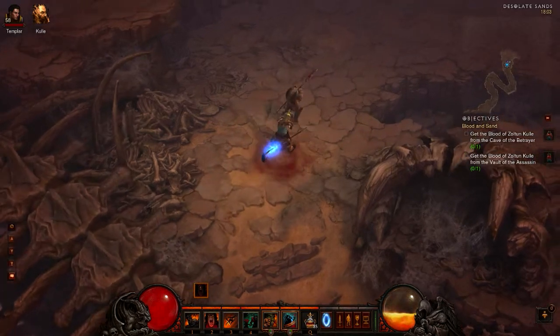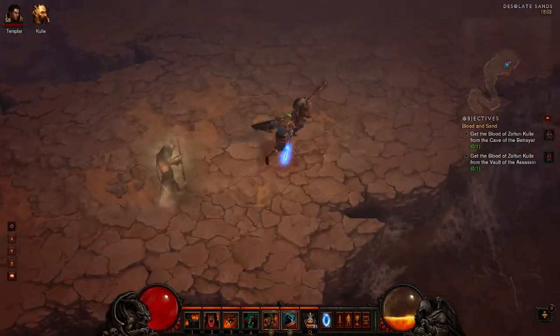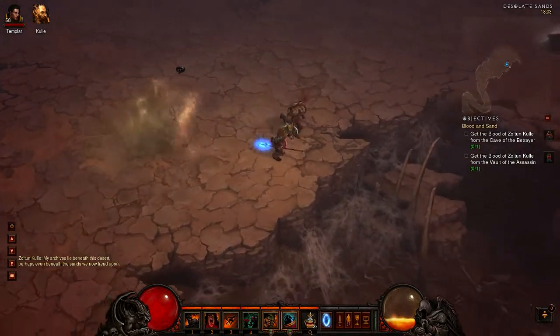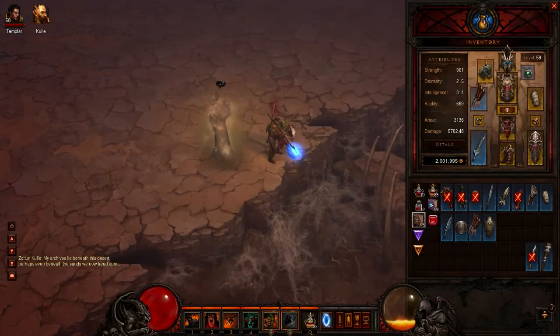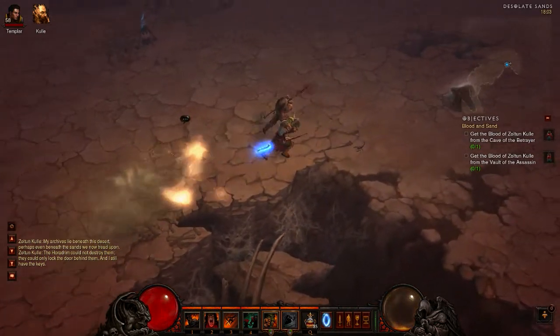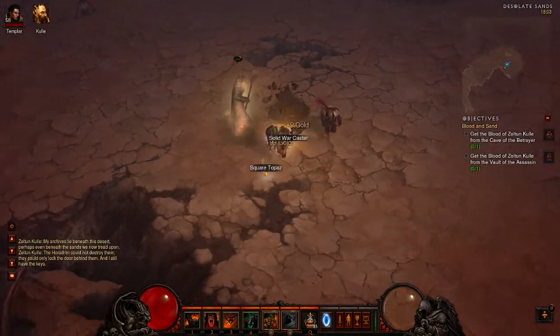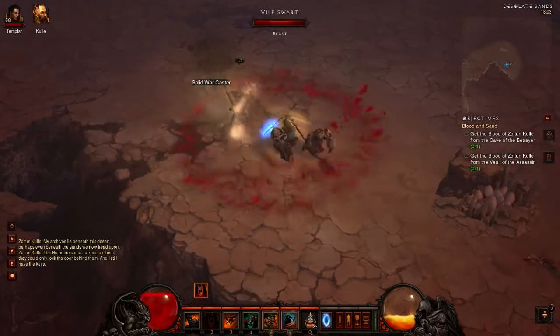Hi guys, the Lone Wolf here, welcome back to the Road to Inferno in Diablo 3. Let's have a quick look at my character page - I am level 59, almost level 60 now, so I did quite a bit of grinding in order to get here, because in this part we're in Act 2 in Hell.